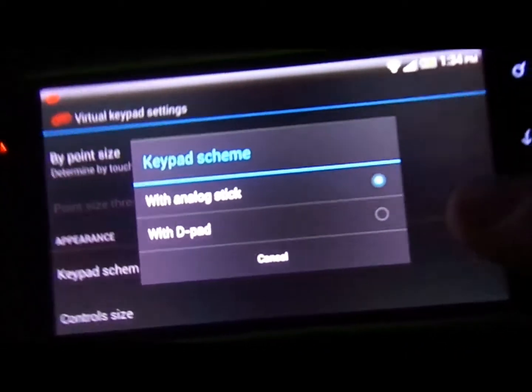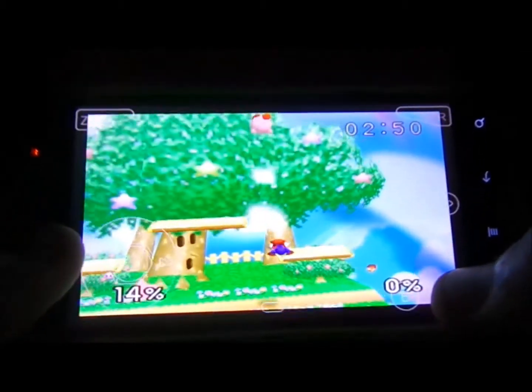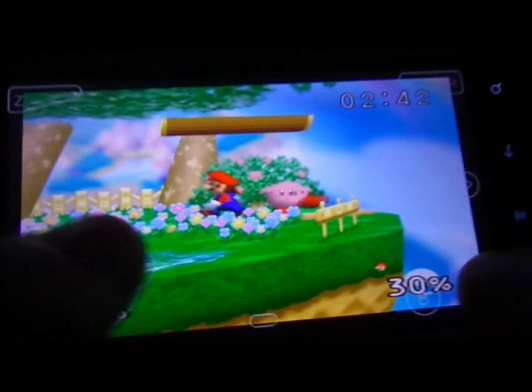Vibration works — like a rumble pack, it works. Now the controls on each game are different. Sometimes, depending on the game or ROM you use, you'll have to use the D-pad or the analog stick, whichever. You can enable the rumble pack, which makes your phone vibrate when you get hit. The main thing they did on this update was make more games work without freezing or freaking out. 007 now works, and obviously Super Smash Brothers works now, as you can see.